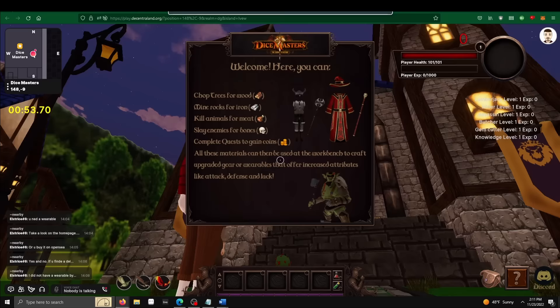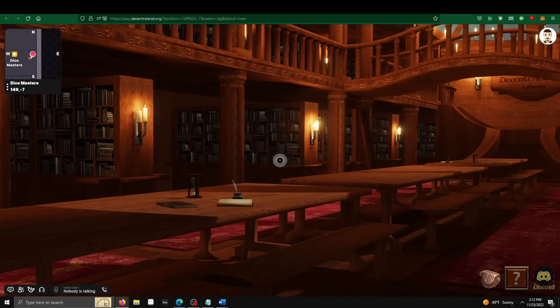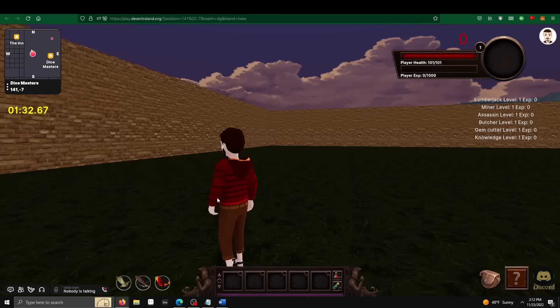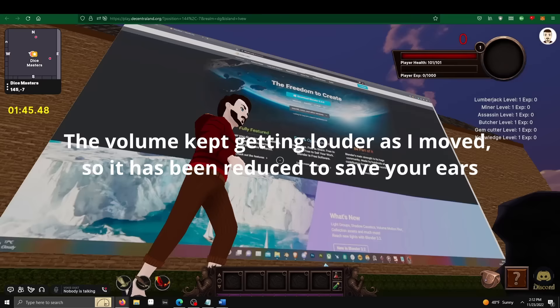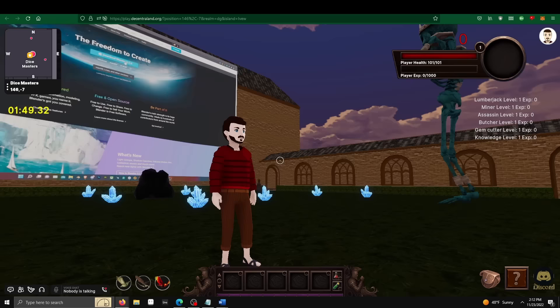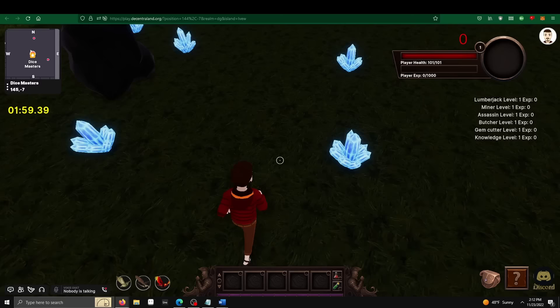I frantically click all of the different UI buttons — none of them help. There's no quest log, just a list of vague instructions. I walk into a random building and click on a bookshelf, which plays what appears to be a tutorial video about making Decentraland wearables in Blender. At this point I am just in shock. The terrible performance, a render distance of four meters, a complete lack of instruction — this is nothing more than an insult to gaming as an art form. I'm sick to my stomach.